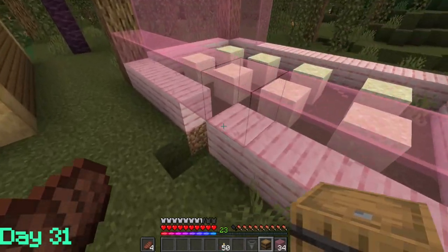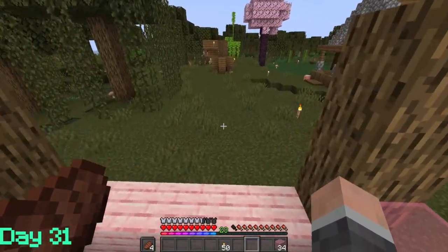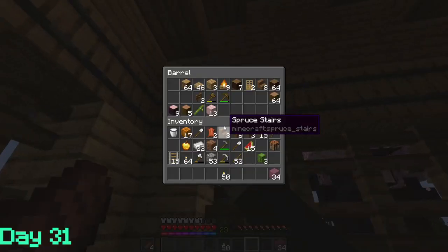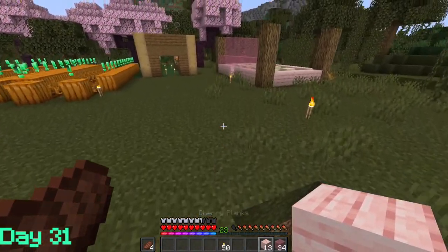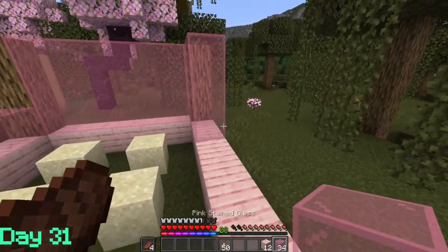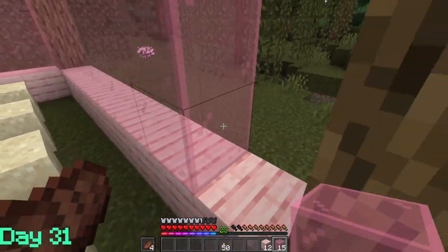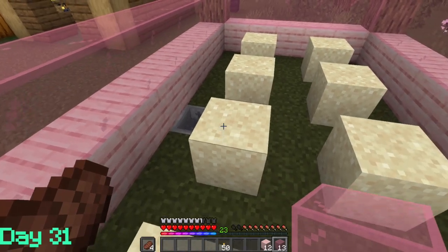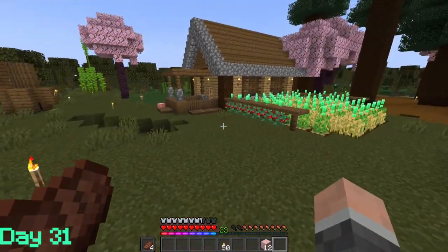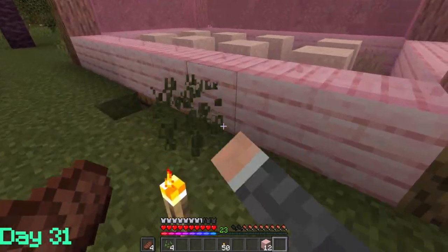So you have the sand arranged like that, and then you have the barrel. Then you come around the side and put it in the hopper. If I had buckets, I could show you how you place the water. Basically, on the side with the hopper, you go on the opposite side — if this side was the front, then you put them in the two back corners. That's all you do. You need two buckets of water, placed in these two corners. That's where you place the water, because the water perfectly flows to that block the hopper's on if you put it in the two back farthest corners.